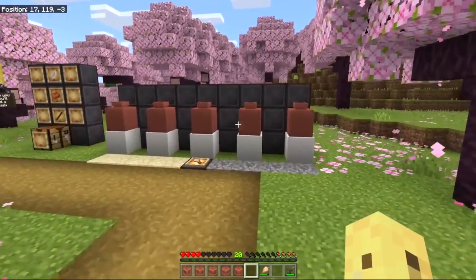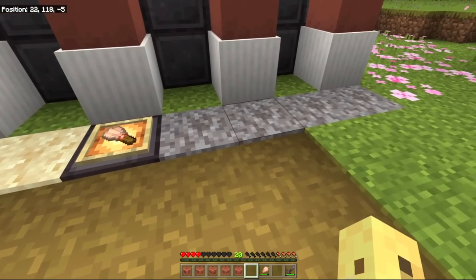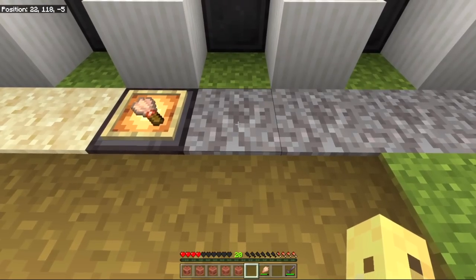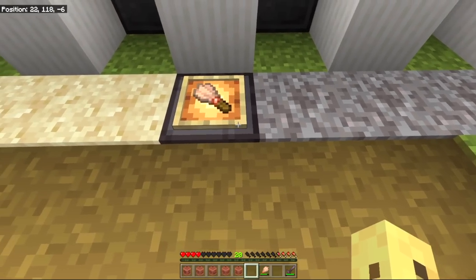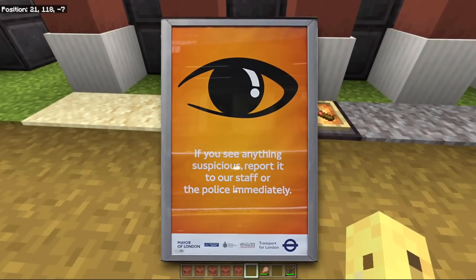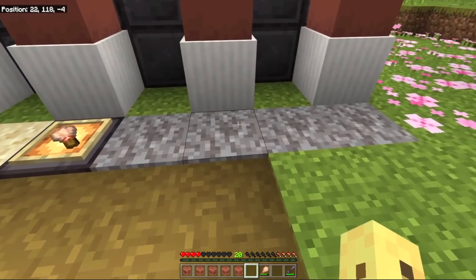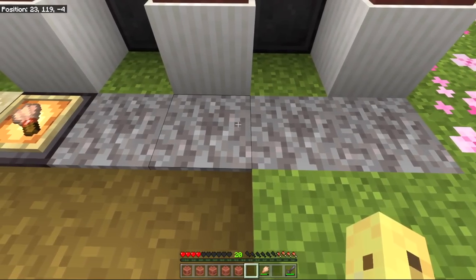The easiest way to explain it is this is a mechanic which works entirely from suspicious sand and suspicious gravel. What's so suspicious about it? The texture is just slightly wrong, enough that you might notice it when it's side by side. And the only thing you can do about suspicious sand is not call the police like you might expect, and not report it to someone important in your life.